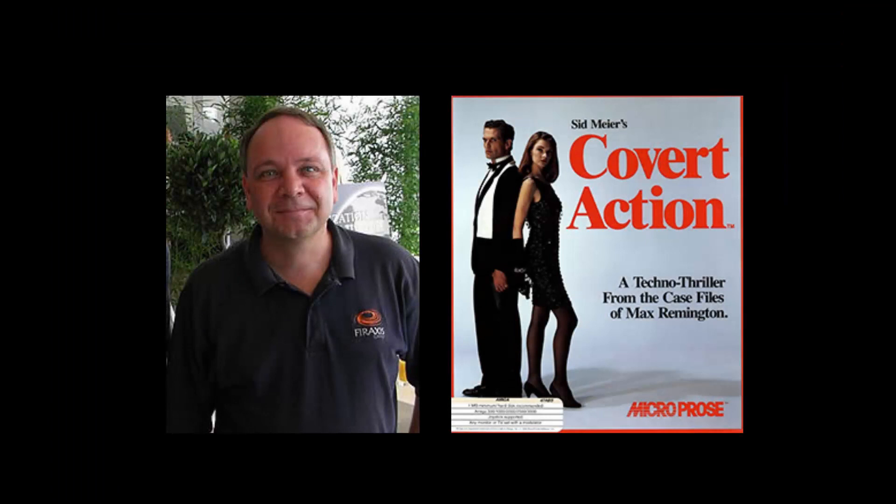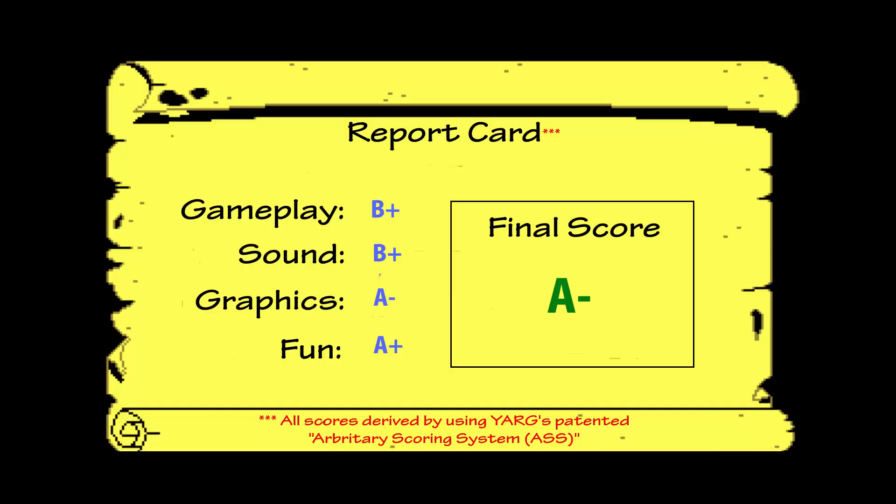After finishing Covert Action, Sid Meier was dissatisfied with the final product. He believed that the separate elements of the game, however good they were, detracted from the overall gameplay. As a result, he developed what he called the Covert Action rule, which basically states: it's better to have one good game than two great games. While I can definitely see where he's coming from, I don't necessarily agree with his assessment on how good or bad Covert Action was. I thought it was a great game — in fact, I'm going to give it an A- score overall.